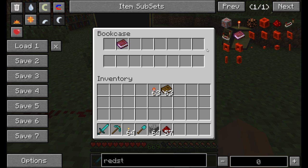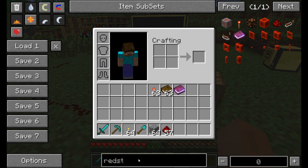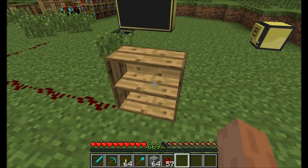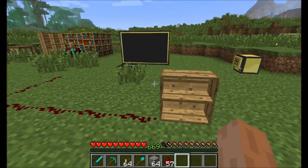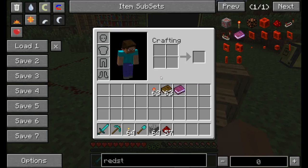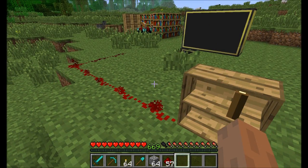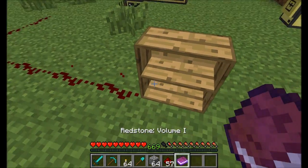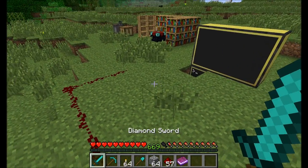So basically you've got 16 slots and the different positions of the books in the bookshelf cause different signal strengths — you can go 0, 1, 2, 3, 4, all the way up to 15. You can use comparators from vanilla Minecraft to read the signal strength coming out of the bookcases and create some really complex locks. With three bookcases you have a total of about 4096 different combinations of signal strength, so you can use this for really nifty lock combinations to decide who gets into your secret base.